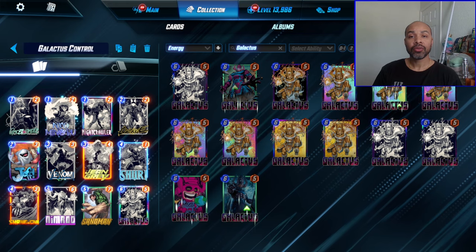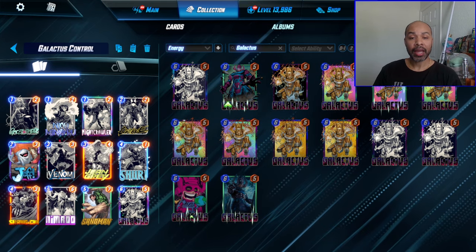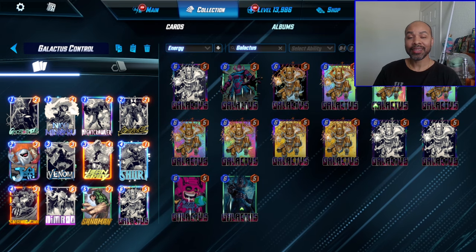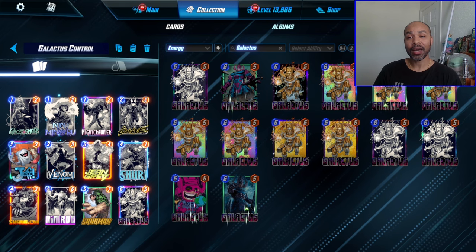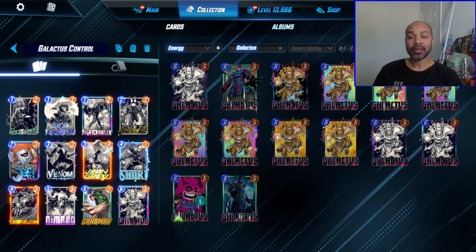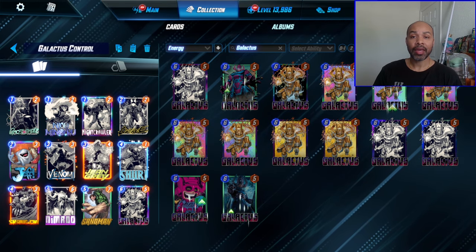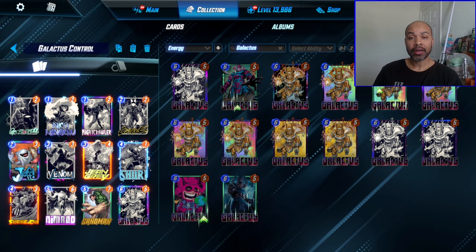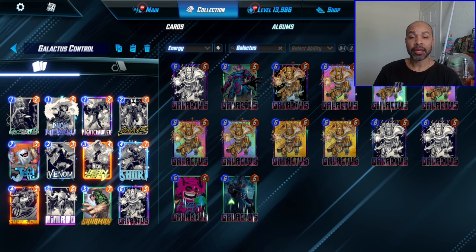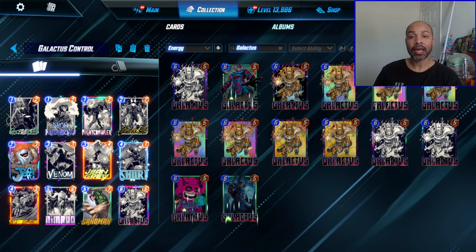For this version I'm leaning into more of a control-heavy style build. I have Jean Grey — ideally I want to fill up her lane, and ideally the opponent isn't playing much into the other lanes. Then I can end with Sandman for a very easy Galactus play, or I can end with a Nimrod and if I have Ghost Spider I can pull it away and double destroy, or I can just play my destroy cards without Ghost Spider and do the double destroy thing. That is the other play line we have in this deck.